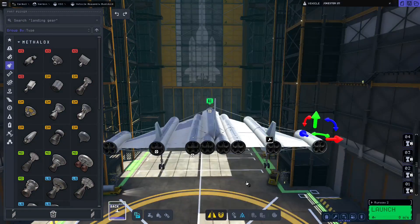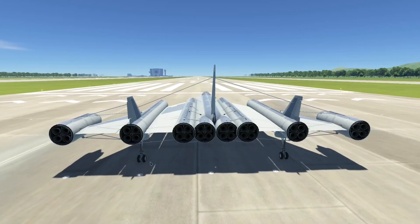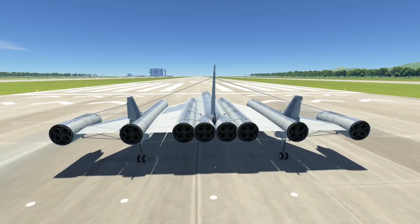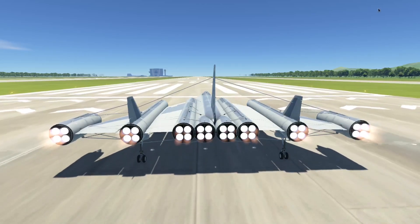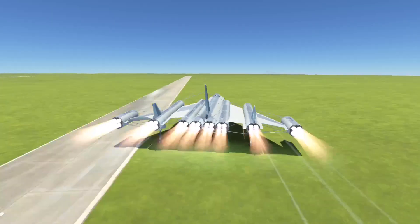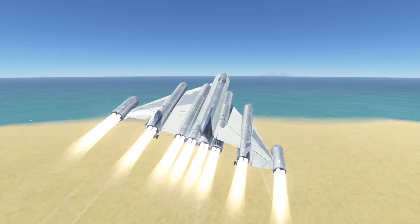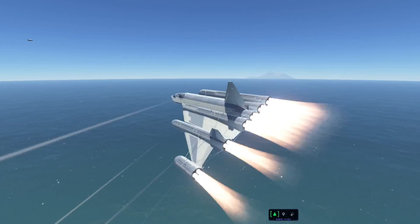Now the Jokester 1 is ready for flight. It's actually holding together — it's not drooping. The runway is still like a Canadian highway, but we'll probably be able to take off now. Eventually we'll gain enough speed where we can actually take off, or we can just use this as a ramp. Whoa! I guess we'll just have to add more struts then.